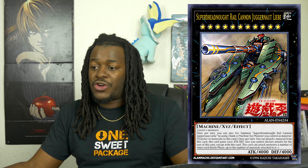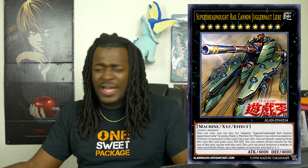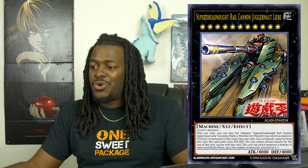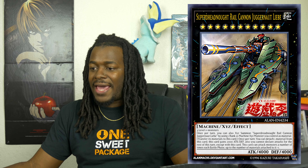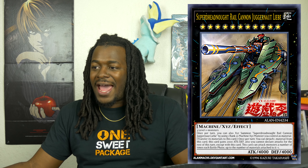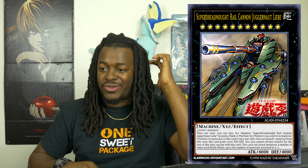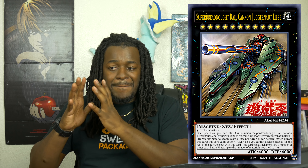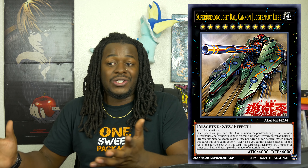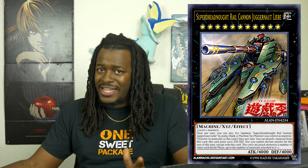Once per turn, you can detach one material from this card to gain 2,000 ATK and DEF — making it a 6,000 ATK/6,000 DEF monster. Also, other monsters you control cannot attack for the rest of the turn, and this card can make a number of attacks on monsters during each Battle Phase equal to its number of materials. Super Dreadnought Rail Cannon Juggernaut is a powerful card. I can see everybody playing one to two in their Extra Deck. Making a 6K monster from two Level 10s is relatively easy, especially since the Train archetype can do that.